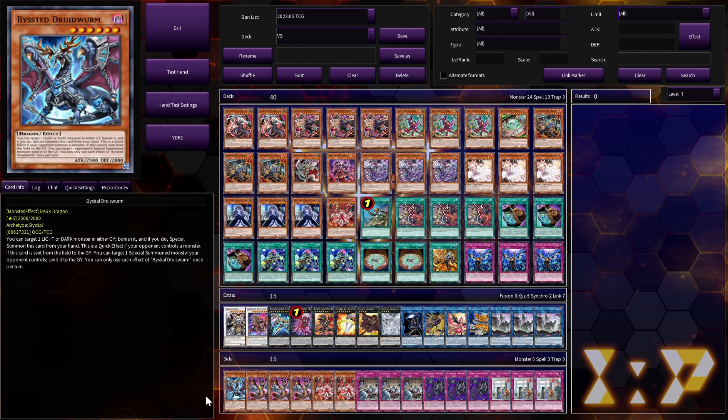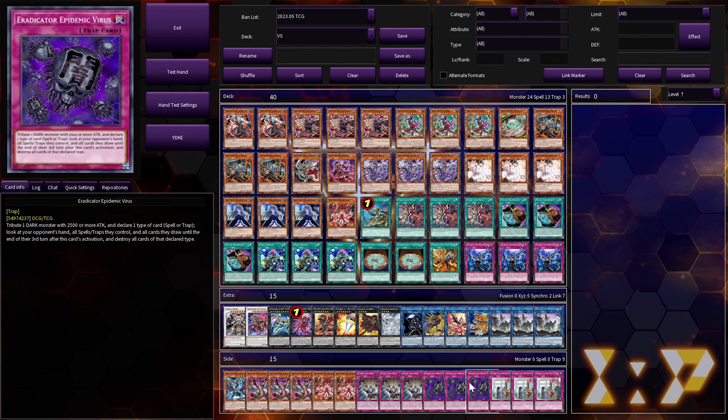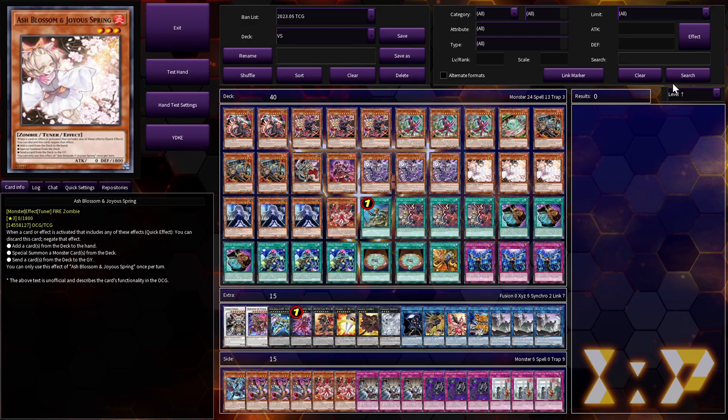In the Side Deck: a Bestiari package of three Magma and a Druis, two other copies of Divin Incarnate, three Evenly Matched, and three copies of Eradicator Epidemic Virus because Borger is 2500 ATK and a Dark. Three copies of Droll and Lock Bird because we can play under it. With that, let's hop into some games.